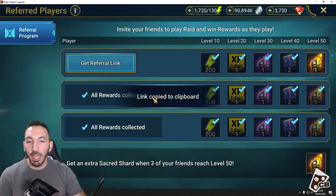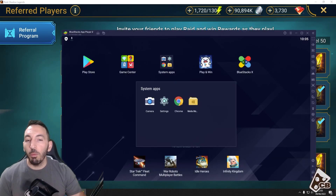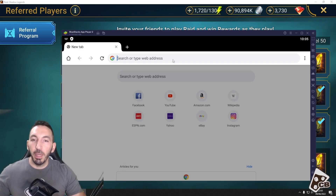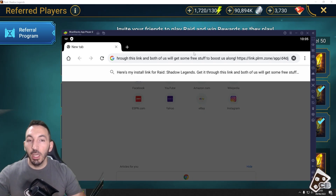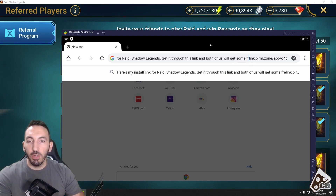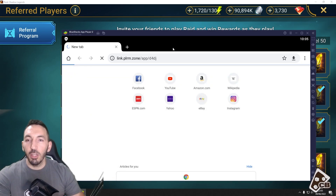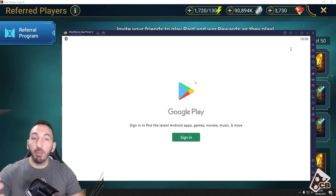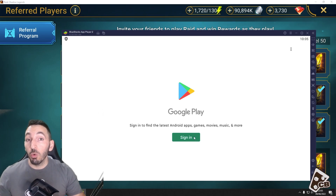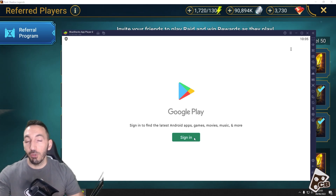Get your referral link — it's now copied to your clipboard. You need to open up a Chrome page and paste it into the address bar, leaving just the link part. You click enter and get a prompt to open up Google Play. You'll need a Google Play account, which you can quickly make. That Google Play account will also help you get Google Play points, which through your purchases means if you are a spender in Raid, you'll be getting stuff cheaper.